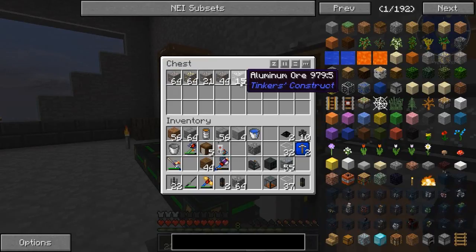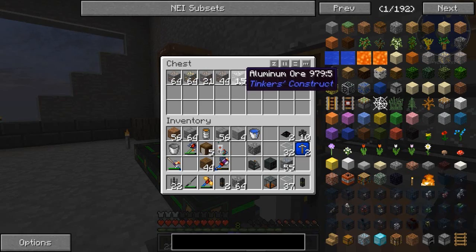I ran into one or two little snags — the main one being that Tinker's Construct aluminum ore actually doesn't work for this. I'm not quite sure why; I think it might be because of the ore dictionary name. I think it's actually registered as 'natural aluminum' instead of 'ore aluminum,' and that might be what this checks for.